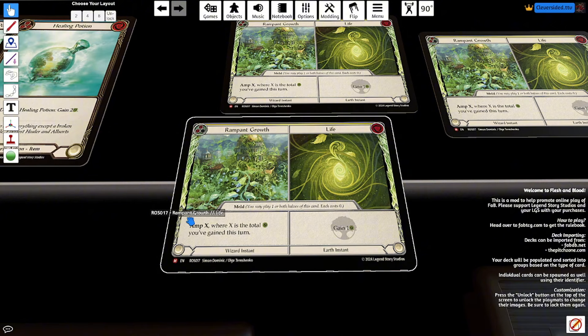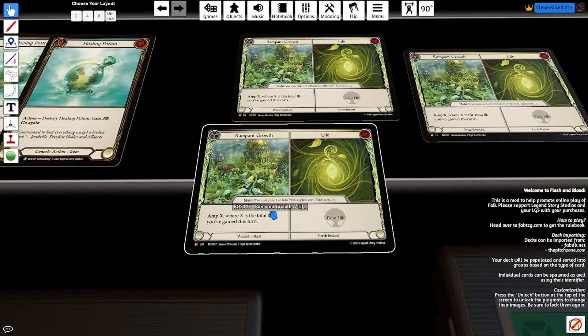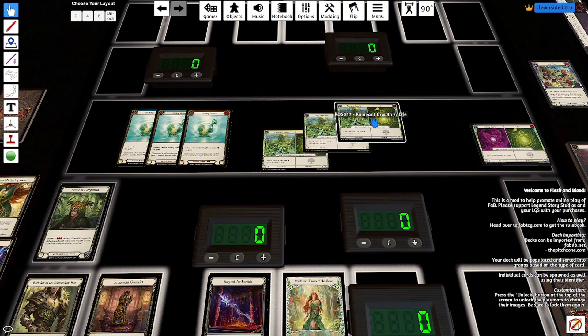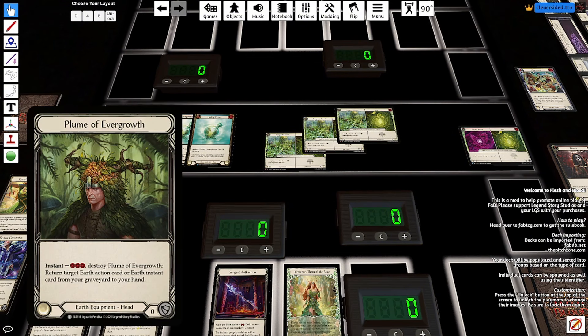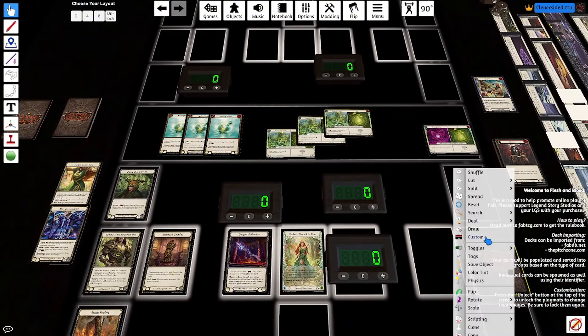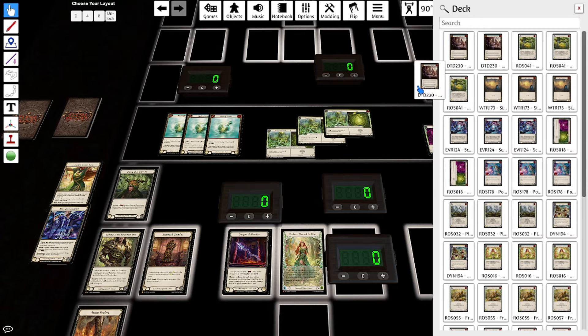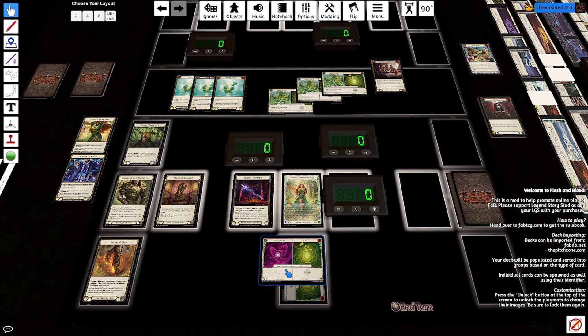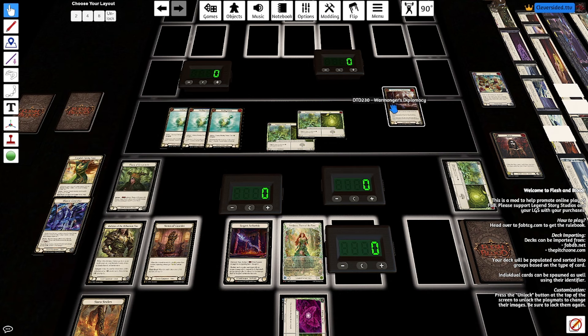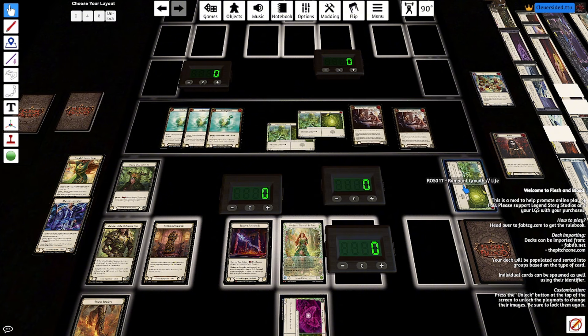So with Plume, you can destroy this by pitching a blue to get an Earth action or instant card from your graveyard to your hand. Rampant Growth amps X, where X is the total life that you gained this turn — you can meld from right to left, that's how they resolve. Typically what you'll do is find yourself a blue — a random blue is fine — and you'll have your damaging spell in the middle or towards the end in the arsenal. If you happen to have one of these in the graveyard, that's what Plume is there for. If you have a spare blue, you can just use it to get that Rampant Growth back, but it changes the damage slightly.